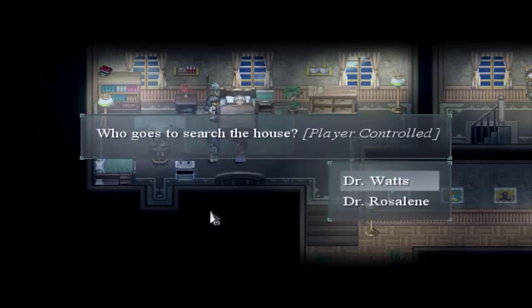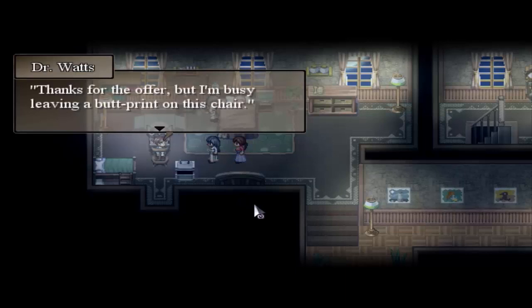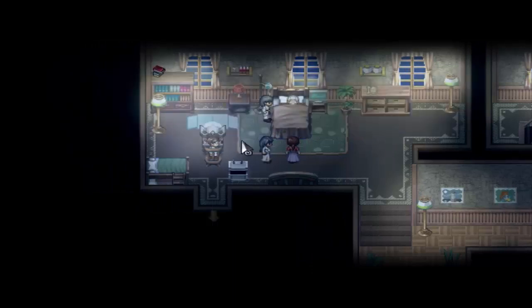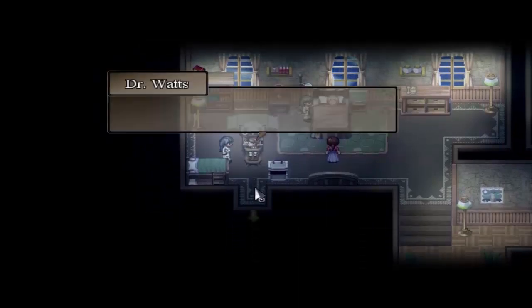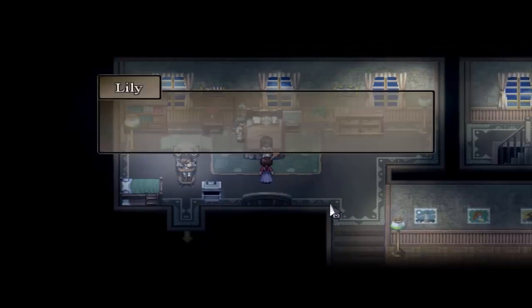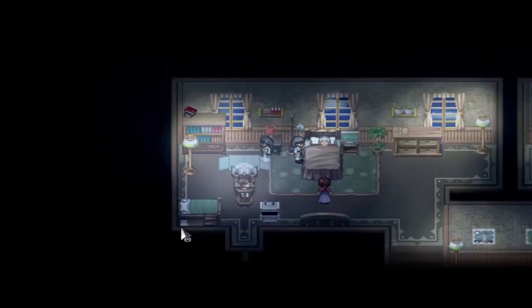All right, so Johnny. Which one is going to play detective? I'm going to have Dr. Rosaline play detective. Dr. Watts is pretty funny, but let's get serious — just like Darkwing Duck. Tommy and Sarah can show you around. So now we can actually start walking around. Let's talk to Neil. Let's talk to the broad.